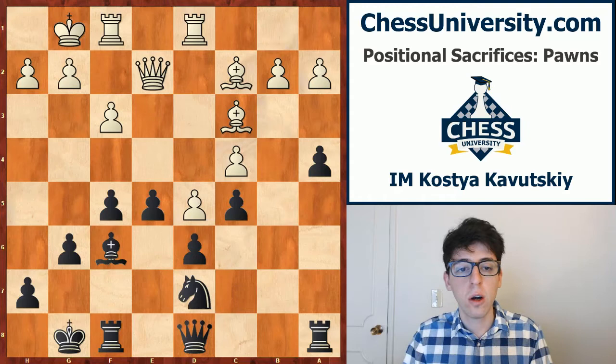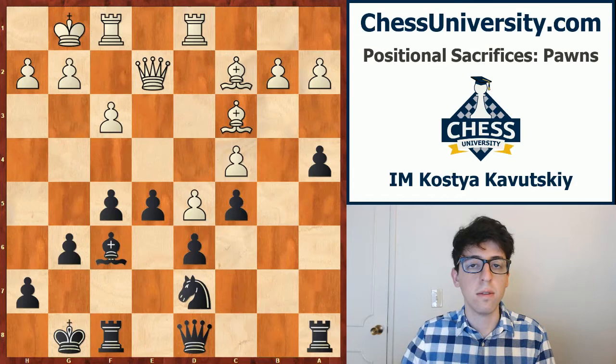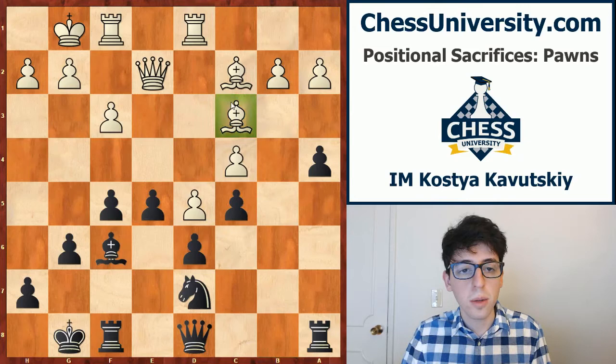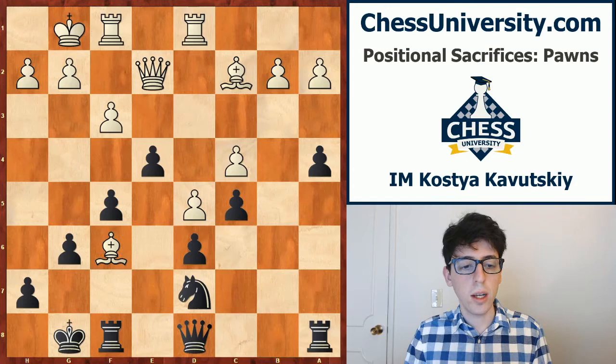Our next example is going to show a very thematic central breakthrough. Here we have a very strong grandmaster, Yefim Geller, playing against Herman Pilnik, another strong player from the 40s and 50s. We should take stock of the position: white has the two bishops, which are definitely an asset, but black just has a very strong structure in the center — pawns on e5 and f5, really strong and supported. So this e4 move is a very aggressive idea, breaking in the center and opening the position up for the two bishops.